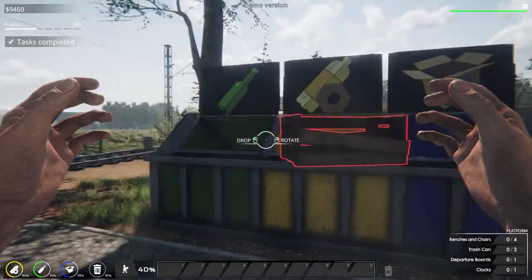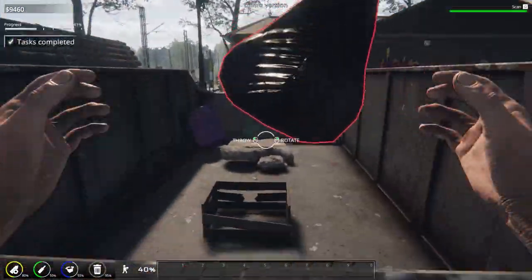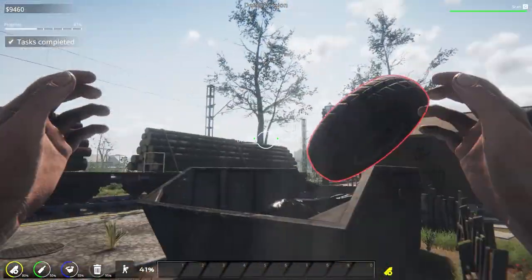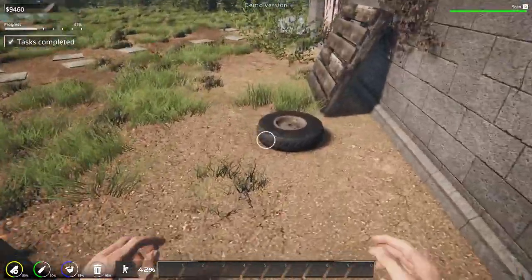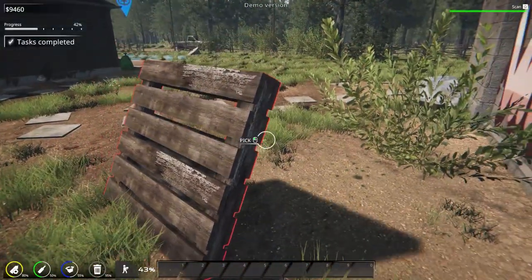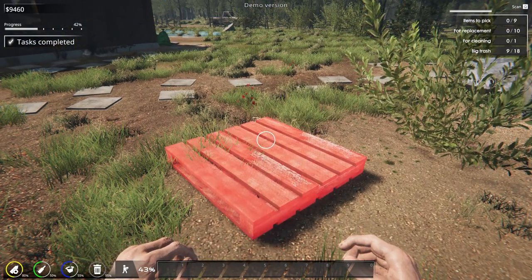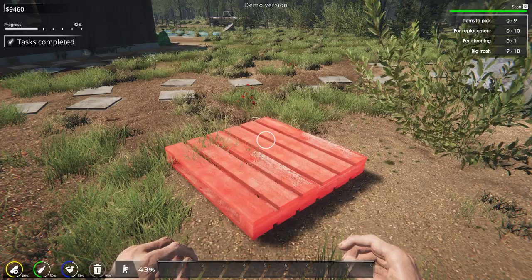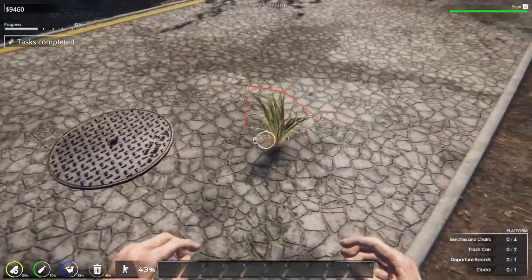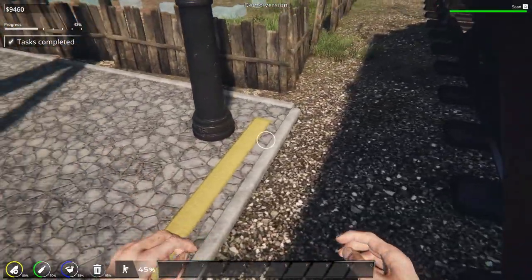Some black bags are probably just a complete mishmash of everything. Tires will also go in here. In the full game I'm sure there'll be a lot more stations and they'll be a lot bigger. If you press Q it highlights things, and you can see on the top right it shows your items to pick for placement and for cleaning. It also says big trash — I'm guessing this just goes in the skip, and there we go, that's fine.